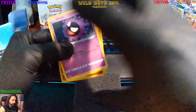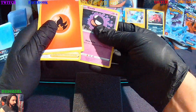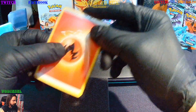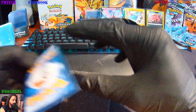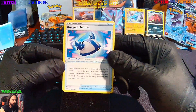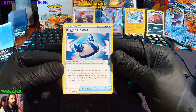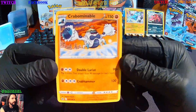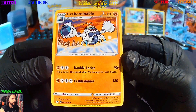We're gonna move those and let's keep it pumping. Fire energy. Then we're getting Flannery Single Strike, which we haven't seen. Followed by the Rugged Helmet. We got a Crabominable — out of focus Crabominable.